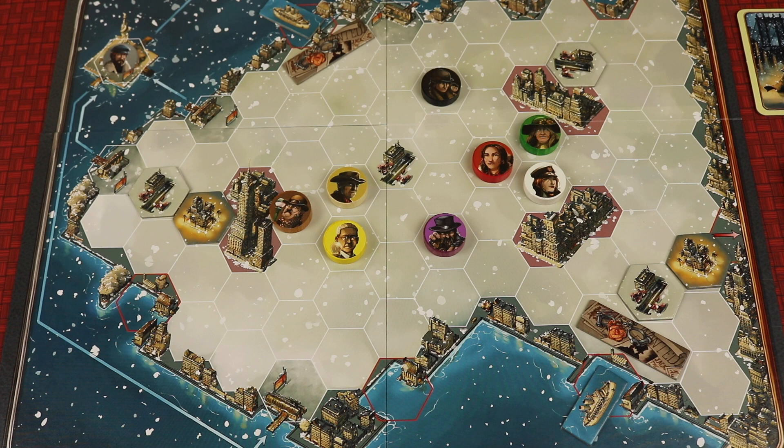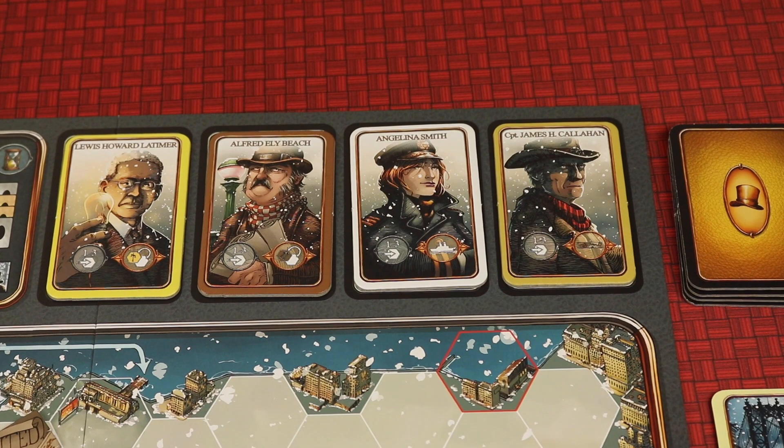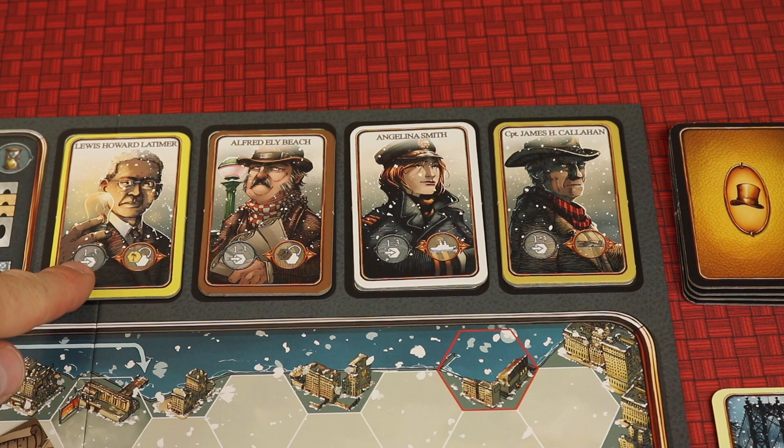There are eight characters, and those characters have cards. They're all shuffled up and four of them are randomly placed at the beginning of the round. After the first round, in the second round, the other four will come up. Since there's only eight characters, once you see the four characters put out in the odd round, you'll know which ones are coming up next round — that gives a lot of strategy to the game. The investigator gets to select one of these characters and move them one to three spaces, but each character has a slightly different special ability.